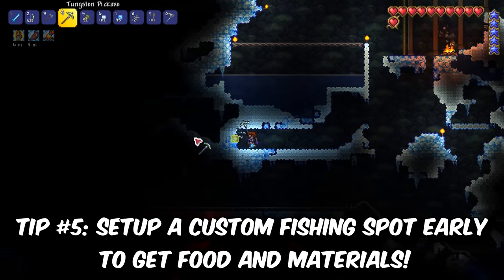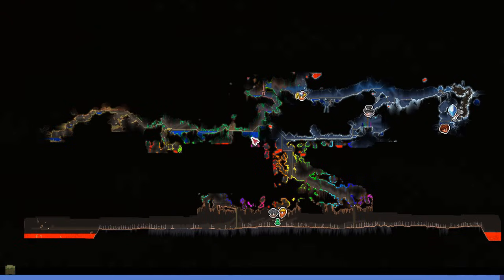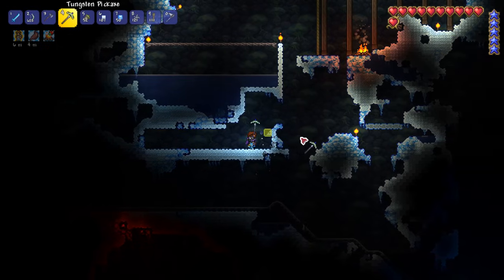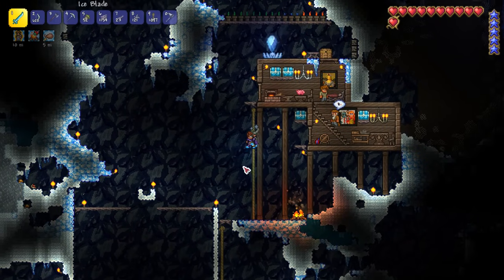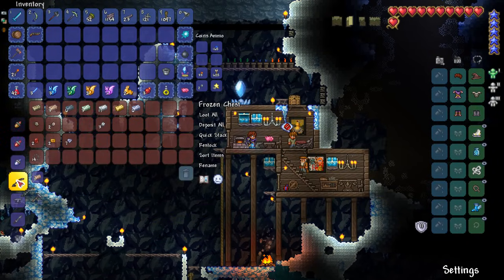One thing we definitely need to get started — and people were telling me to get this set up early — is actually make a fishing spot. Normally you can skip fishing in most playthroughs, but we can't really rely on looking at our map. We don't know if we're going to find everything we need, so one important thing is to get our own fishing spot set up as soon as possible.